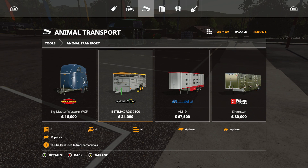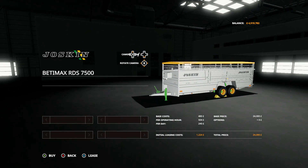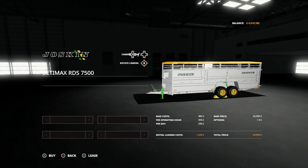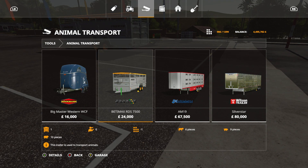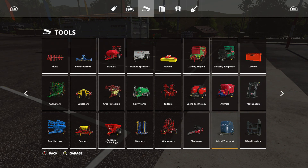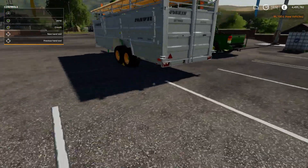Then of course we're going to purchase the Joskin VT Max RDS 7500. The reason being it's a smallish animal trailer that can go on the pickup truck we've just purchased. Can't change the color on that one at all, but that's another £24,000. So that's all the animal transporting sorted. We'll worry about feeding equipment another time.